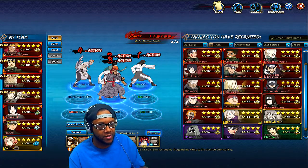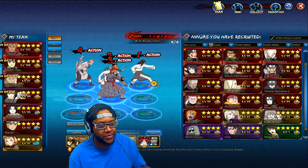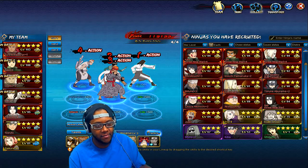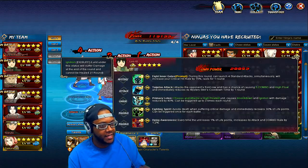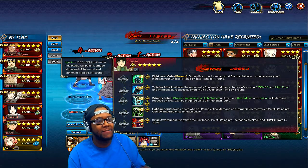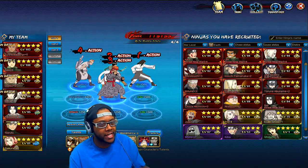Neji also does rotation, giving him a chance to block standard attacks, and you can buff him with Drobo and Earthmane. Rock Lee can get multiple standard attacks — I think you should break through Neji as well since his breakthroughs make him pretty good. In the beginning you'll probably get two or three standard attacks for Rock Lee with the buff from Earthmane and Drobo.